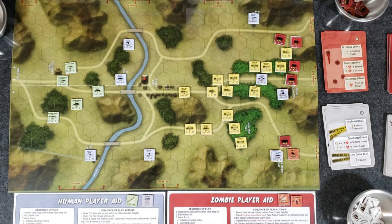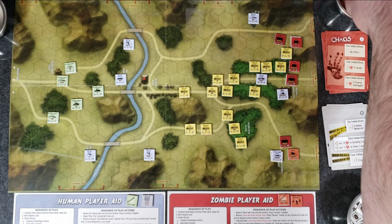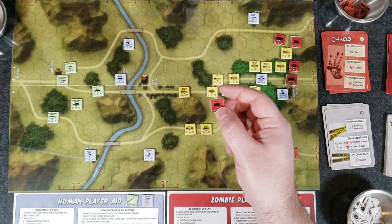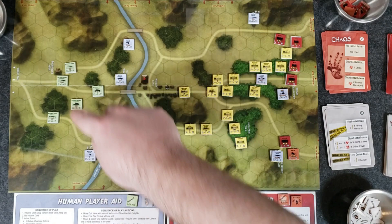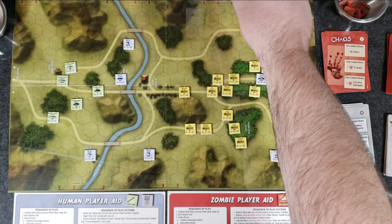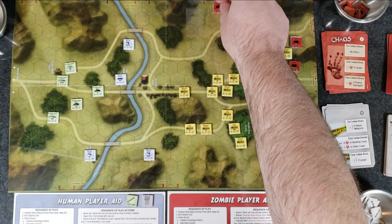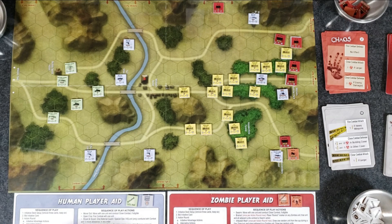Now the Undead Avalanche Step — draw new zombie units equal to half the card number rounded up. We flip a two, so half is one — they get one new unit from the cup. A zombie mob is drawn and can be placed at any current or previous spawn point. We start him up north. Then advance the game turn marker — from turn one day to turn two, which is night time. We're at 46 minutes.